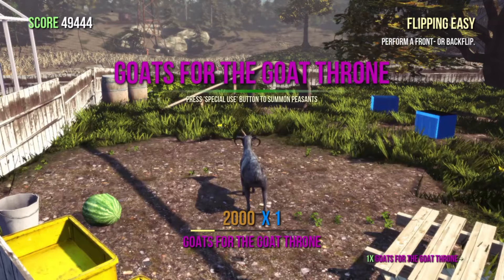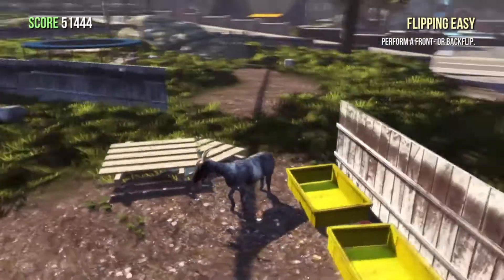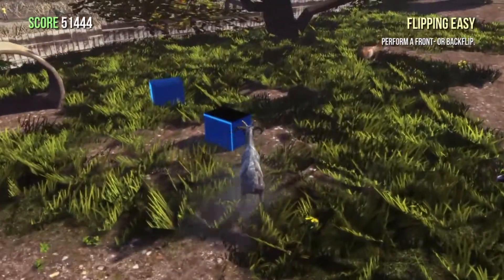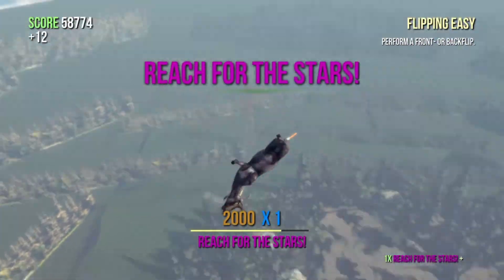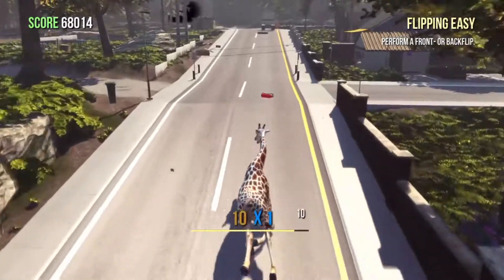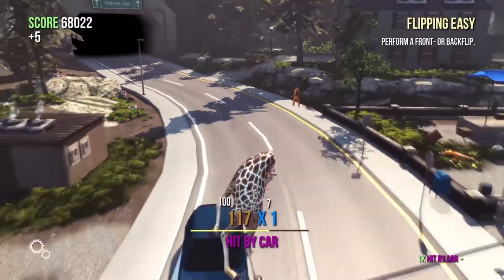Goats for the goat throne! Oh, what did I get? Goat Queen! What can I do now? Oh look at that, I got a sick helmet. What's my special ability? Oh yeah buddy! So we have Tall Goat now — it's stupid, but hey, we also have double jump.